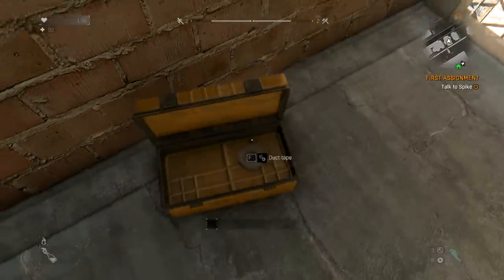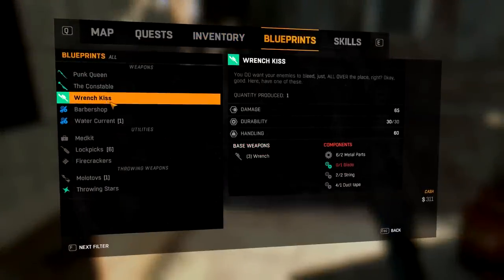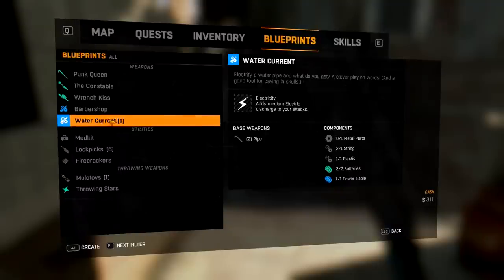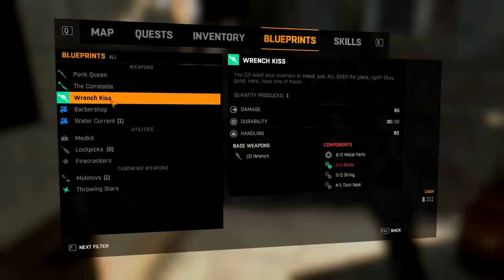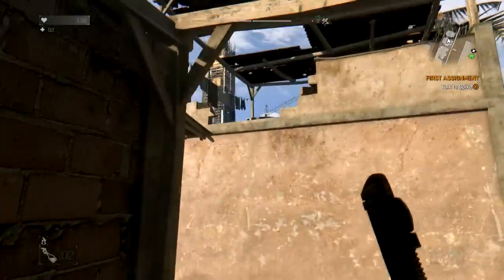Loot and stuff — nice! I can craft a new weapon, a new item. What can I craft? I can craft this, but I need a police baton. Adds medium electric discharge to your attack. I don't think I want to waste the stuff on that because this weapon already does a ton of damage. This is crafting a weapon mod — it's putting something on a weapon, not crafting a new weapon. So there's a little bit of a difference there.